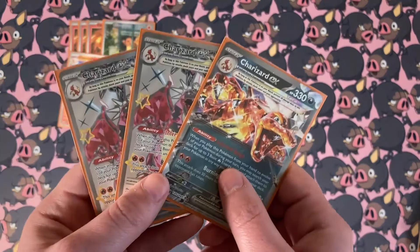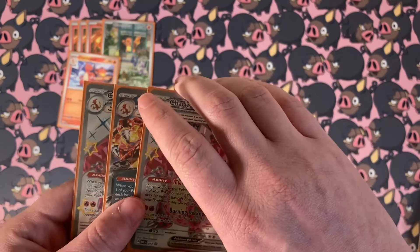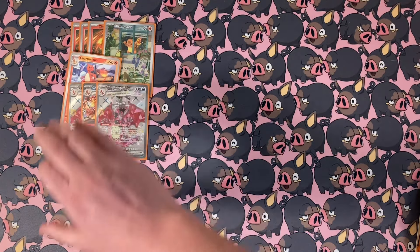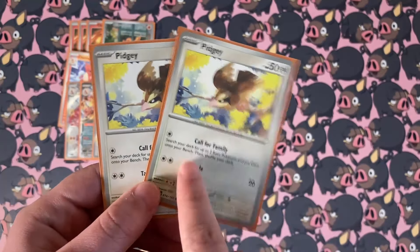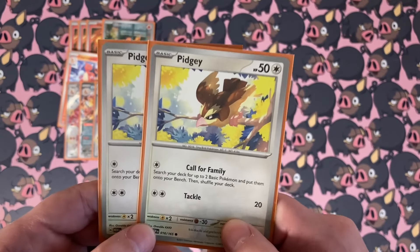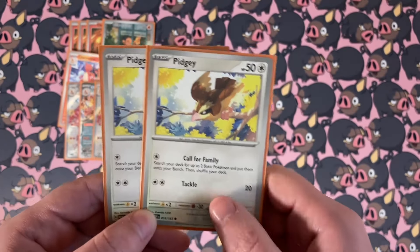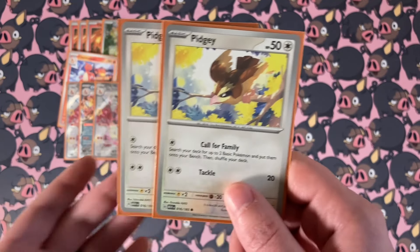Naturally, we're not going to be playing those without playing some Charizards. Charizard is definitely one of the best cards in the game right now — it is super powerful; the more prizes your opponent takes, the stronger it gets, which is always super good. Next up, we do have ourselves two Pidgey. It has that amazing Call for Family attack — this is the optimal Pidgey. Call for Family is actually very good, being able to search your deck for two basic Pokémon and put them on your bench.